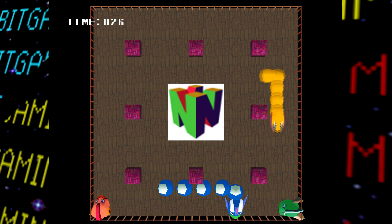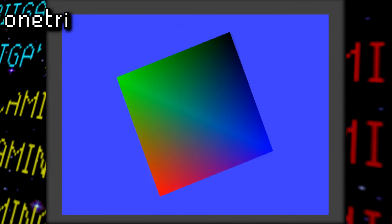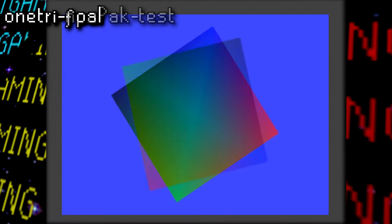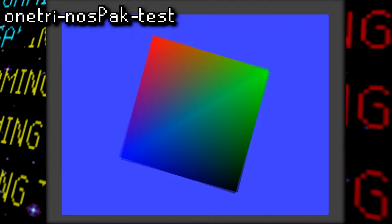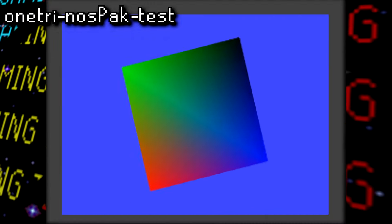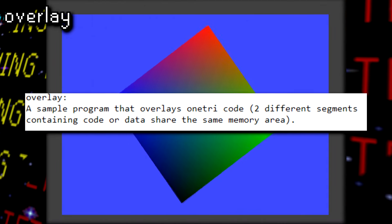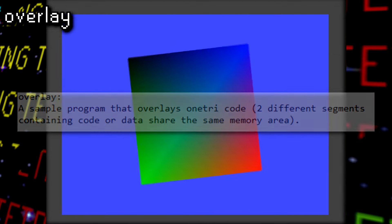Stepping away from the NU system stuff, next we have OneTry, which just renders a single rotating polygon. OneTry F-Pal is the same thing but a PAL region version, and finally OneTry NOS pack test was also supposed to test the N64 controller pack in some way. Overlay is again the same polygon, but apparently this is a test of overlaying two different segments of data that share the same memory area, though it doesn't seem to have any visual effect for us.